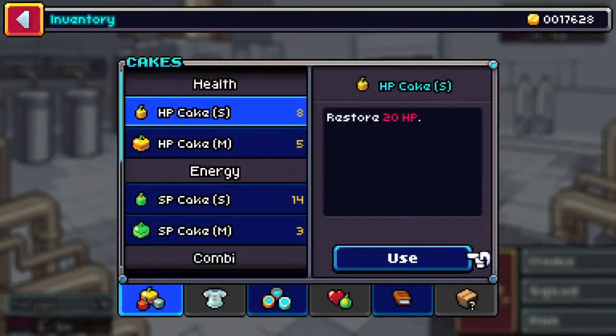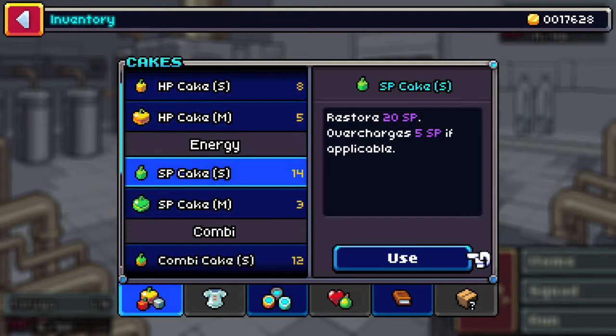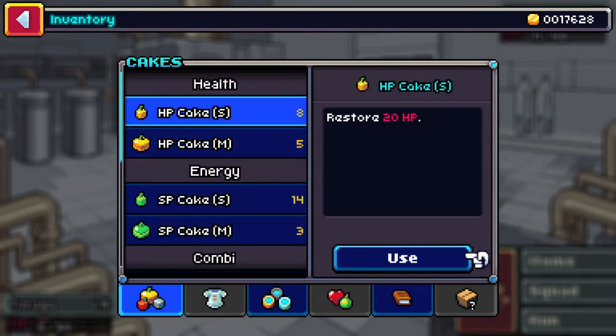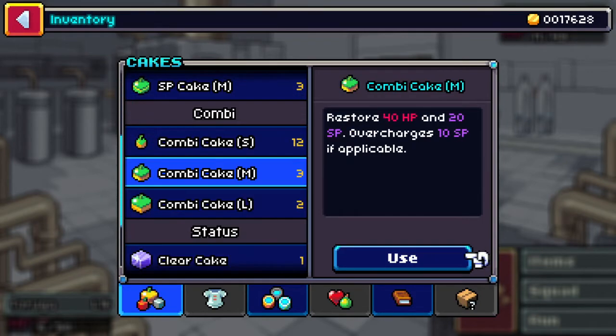Let's go ahead and do a full HP cake or a Combi Cake — a medium one. I've got so many of these things. Those would be really good for the final battle as well.